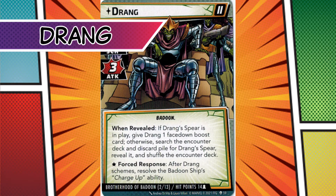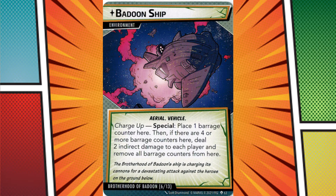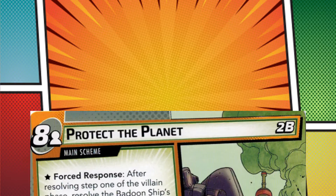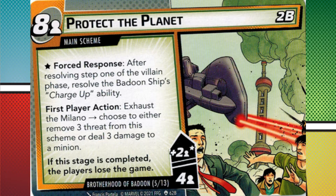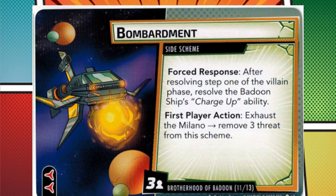Compared to the other four scenarios, Drang feels the most familiar and is mostly in line with previously released scenarios. But Drang still has mechanics that make him fairly unique. The space combat concept is at the forefront with his Badoon ship that charges up every turn and pelts everyone with damage when it fully charges. Drang himself will also charge the ship if you give him time to scheme, so there is always an ever-present threat of getting nuked from orbit mid-fight.